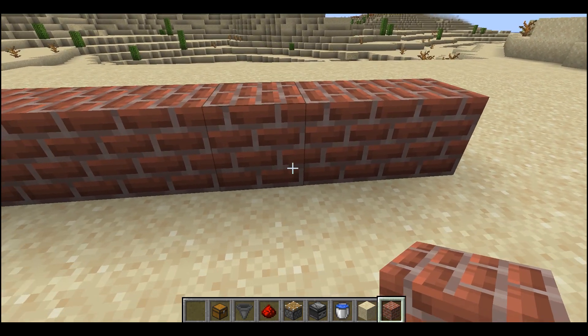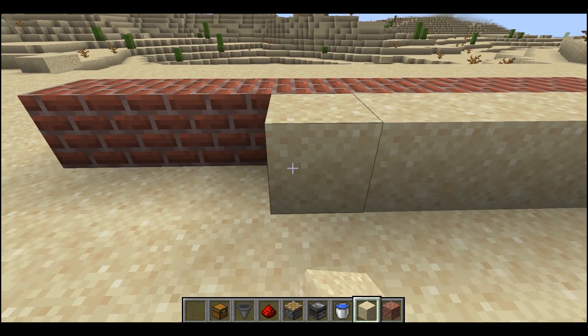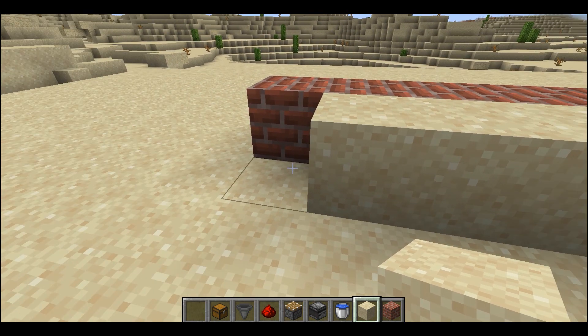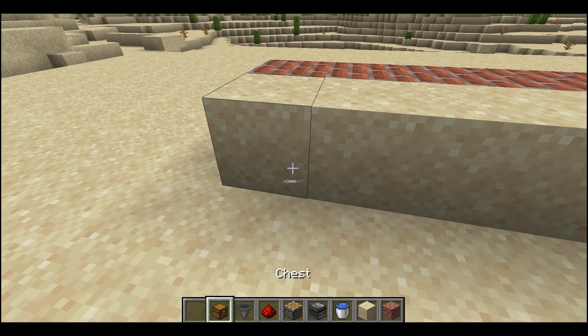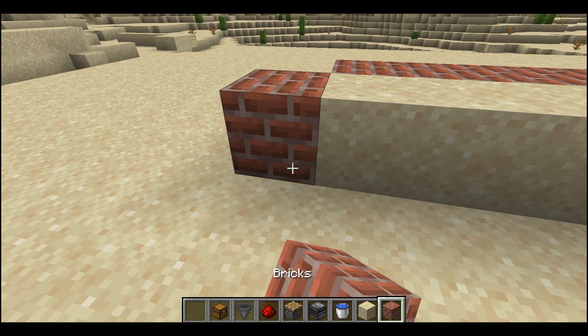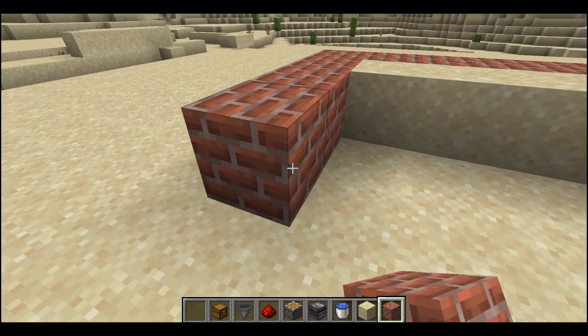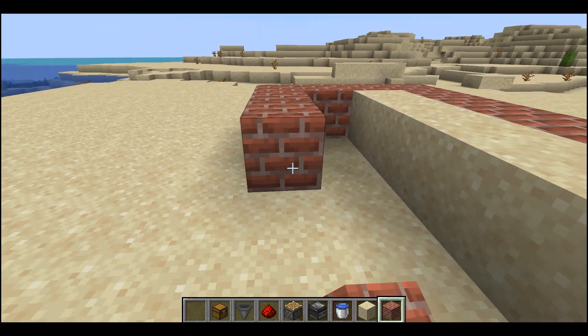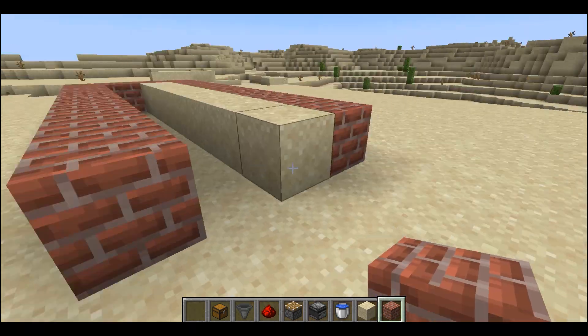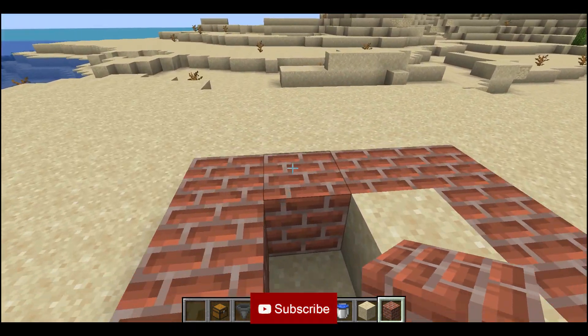Now place the blocks like this way — the length and width depends on the size of your farm. Now place the sand blocks like that. Now place another row in front of the sand blocks, but place a one block gap to place the water.